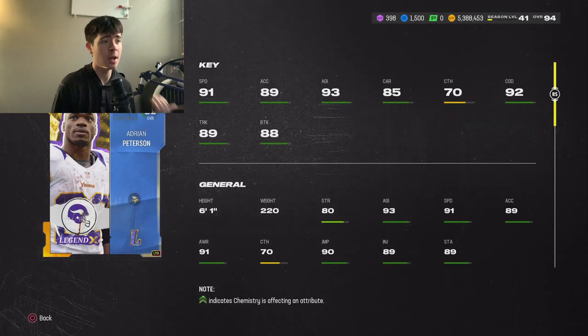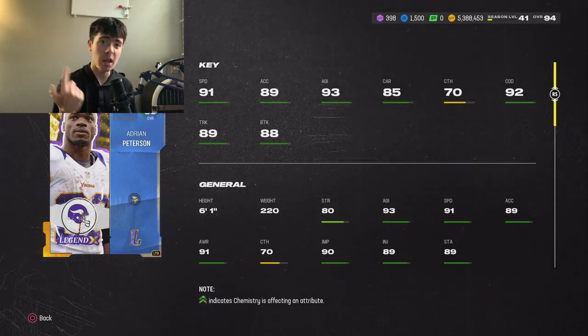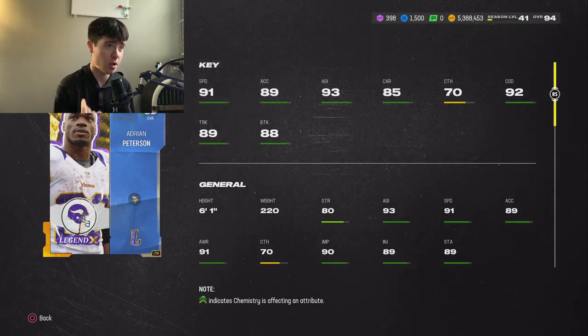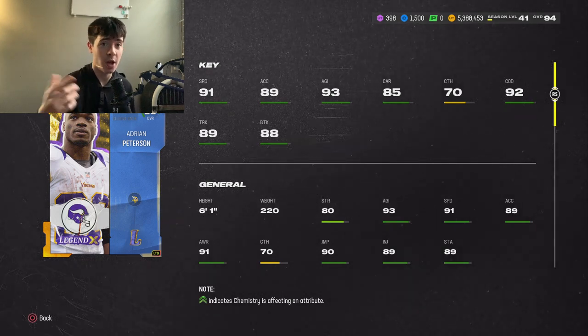Keeping on the same track with legends, this Adrian Peterson is extremely good — 91 speed, 89 acceleration, 93 agility, 85 carrying, 70 catching, 92 change of direction, 89 trucking, 88 break tackle, 6'1" 220. He's tall, built, thick. 91 speed is extremely fast in this game, his change of direction is good, and he can truck. This card, in my opinion, is the best running back in the game.